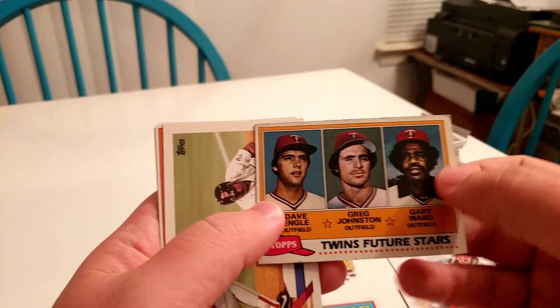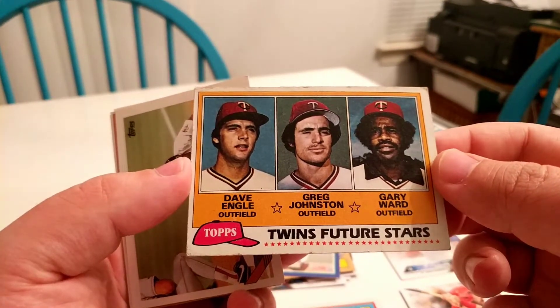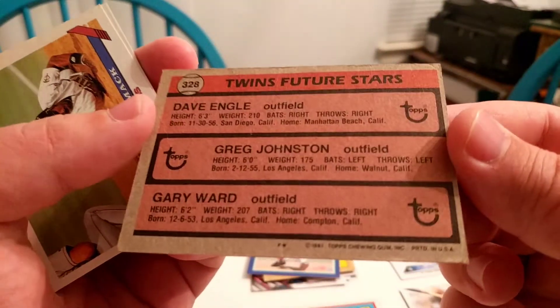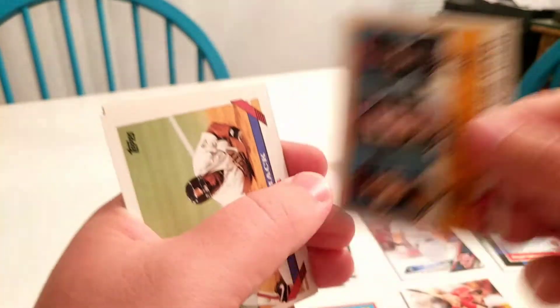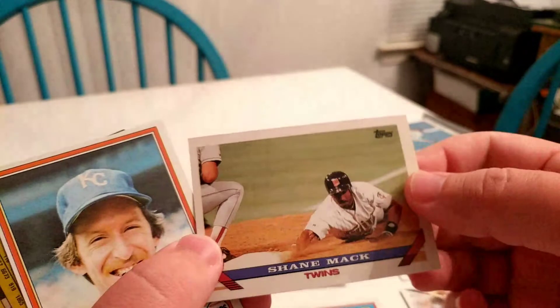One thing I do really like about these boxes is they do a good mix. Wow, this is an old card — Gary Ward, Dave Engle, Greg Johnston. What year is this from? 1981. Wow, looks in pretty decent shape for '81, but since it's got multiple players on it I can't use it for this competition.